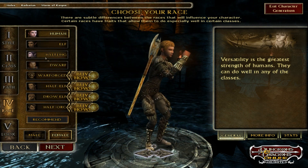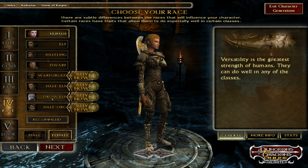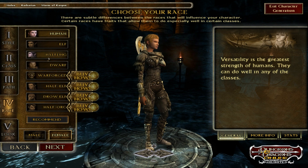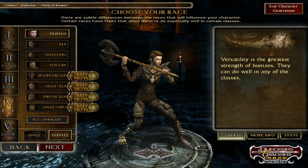For race you've got human, elf, halfling, and dwarf. All the other classes down here you can't play for free, so we're not going to go over those. We got elf over here, but I'm going to go for human - just stick with humans real quick - and go down to the appearance options.